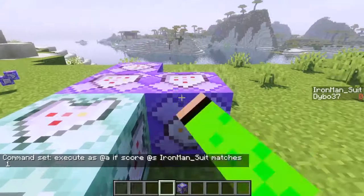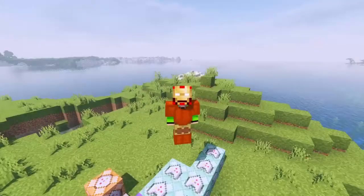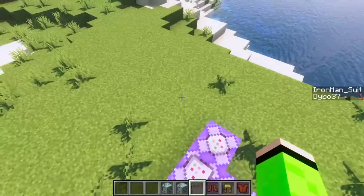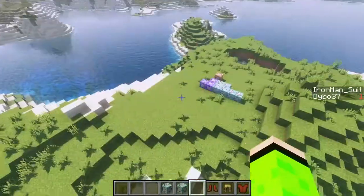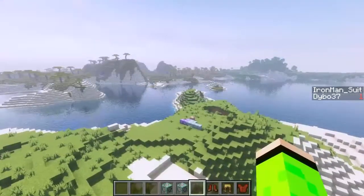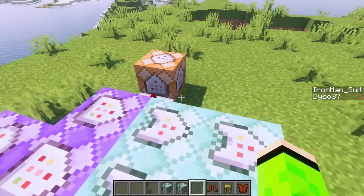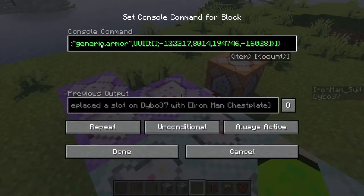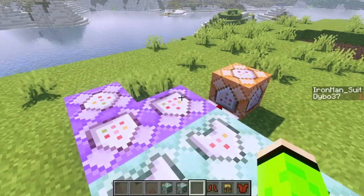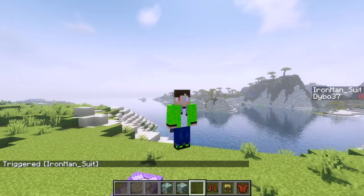I'll add another command block that executes as '@a', and if the score matches one, takes on the suit. The suit is fully on - I went for gold on the legs and it looks pretty good. Since I copied the armor data from my Black Panther build, the chestplate gives more armor. With a little extra armor added, it's all 10 armor bars. When you take the suit on and off there's a sound because the helmet retracts.